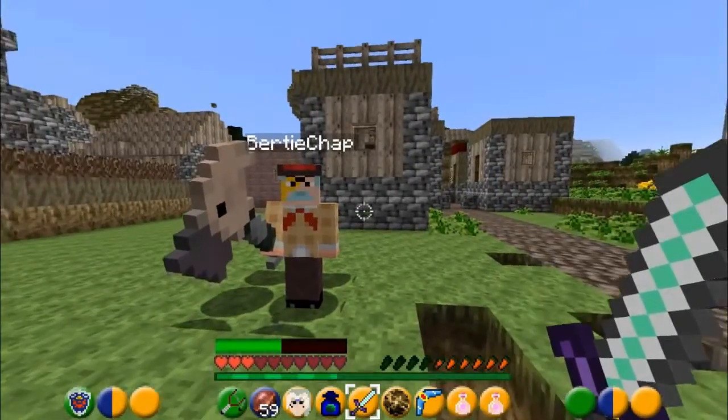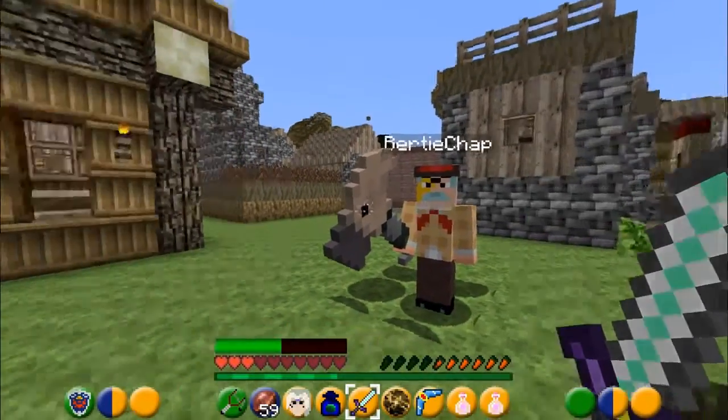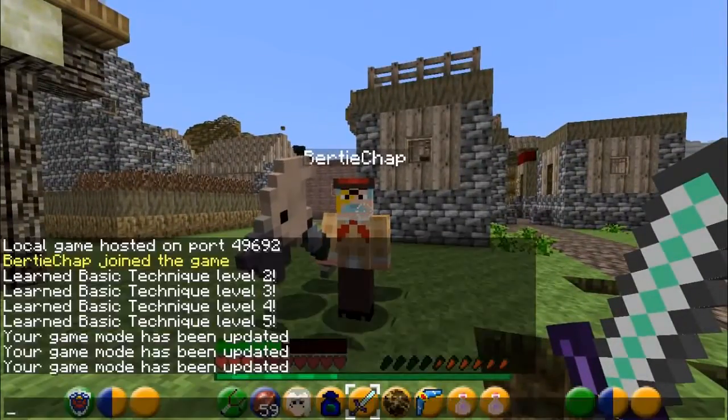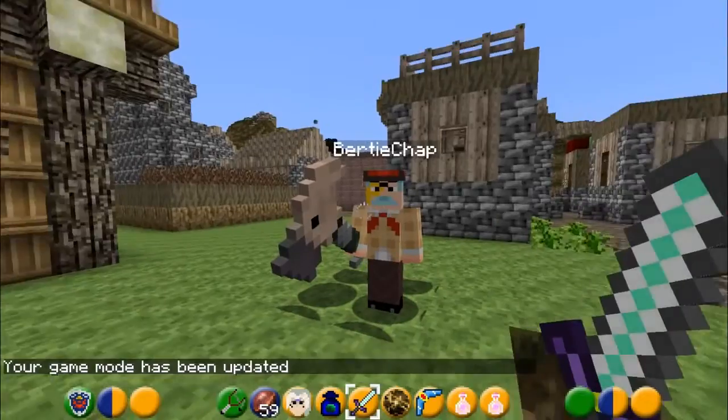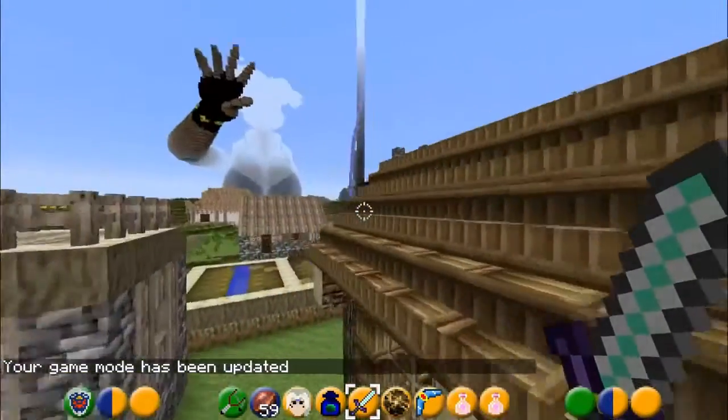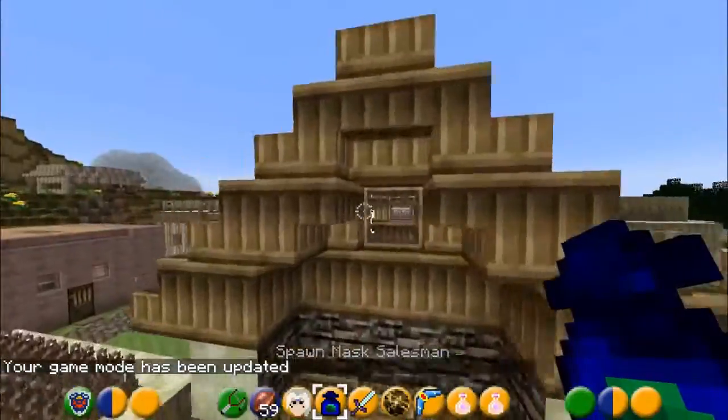That should be self-explanatory. Of course not, we never do that. Now, what about the old heart pieces and containers? Pieces of heart are, of course, hidden away just like in Majora's Mask and other Zelda games in this modification. For example, inside Link's house, there's actually a hidden piece of heart.